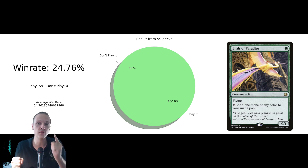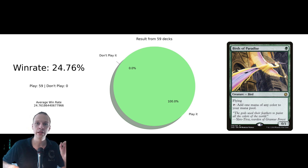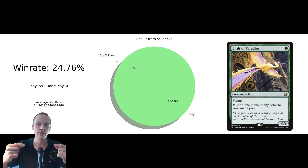Now we're looking at individual card choices and the win rate attached to those cards that people select to play. Let's begin with something simple: Birds of Paradise. The circle diagram in the middle showcases the inclusion rate — how many people are playing it among the 59 decks. Basically every single deck plays Birds of Paradise. Just above my head, you have the average win rate of TIEM in general among all 59 decks, and then the win rate even above that is the individual decks where they all include Birds of Paradise. Because everyone is including it, it gets the same win rate as the average.